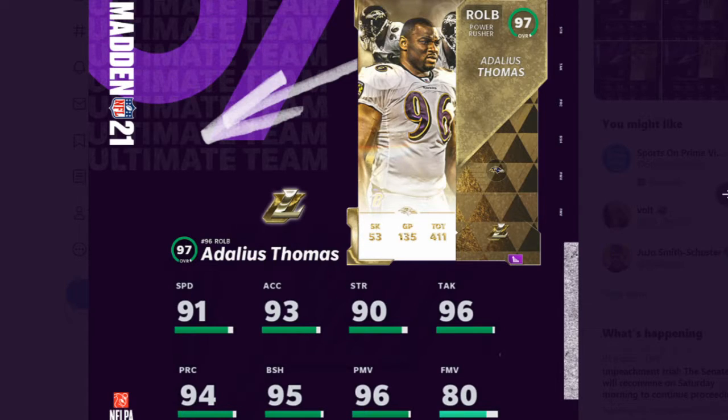They still have two more that they're going to be dropping, but I wanted to go over them now with you. We are getting a 97 overall Adelius Thomas. Now what we're going to be getting is 10 Ultimate Legends. This is good for the game because we're now getting the higher overalls. It looks like a lot of these cards are old Team Diamond upgrades, so we have some good players coming and they also sprinkled in some new legends we haven't heard of.